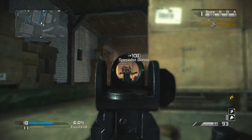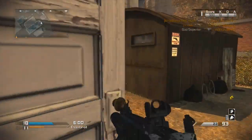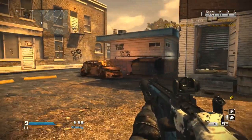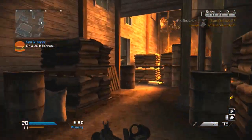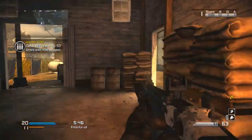Dead Silence and Awareness are two extremely hypocritical perks and I'm not sure why you can use them together — it's kind of overpowered, but I like it; it helps you get Chem Strikes. I also have Focus because if you don't get the first shot and you don't have Focus, you're pretty much dead. And then Hardline, because I want to be able to reach my Specialist bonuses faster and keep my streak going.